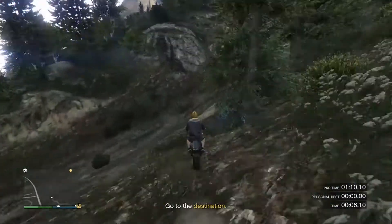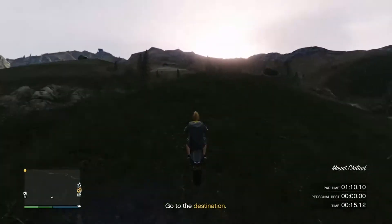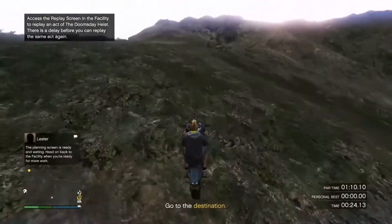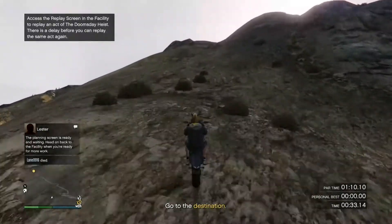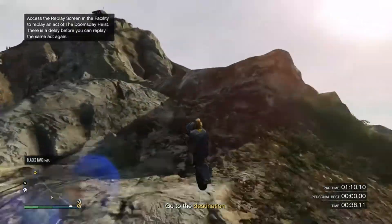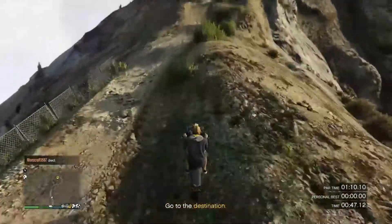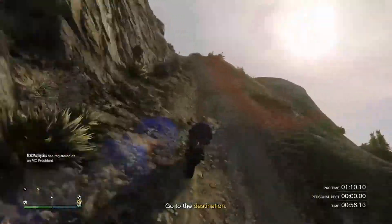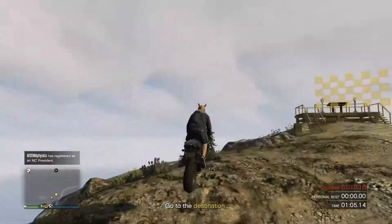The key to this one is to cut across this area, hit this step up right here, land next to that tree on the ground as low as you can, and then pull a wheelie up this hill as far as you can. If you're using the Bati 801 you really don't have much time to play around with, and this one's pretty tricky. Once you get up the hill, hit this as a jump and try to land on that path. Keep your momentum going, and when you go around the corner you need to get up to the finish line. I usually take the stairs - if you can do it, it's $100,000.